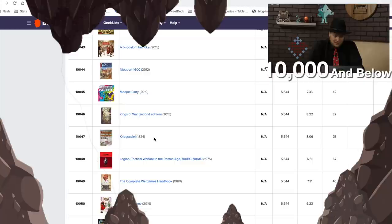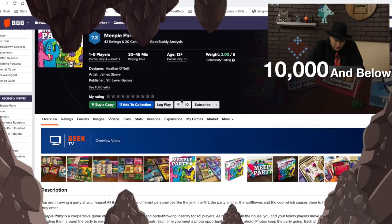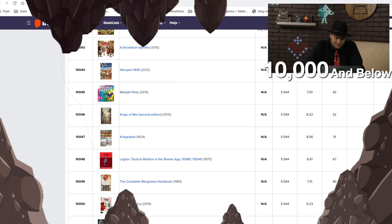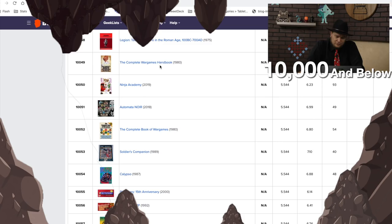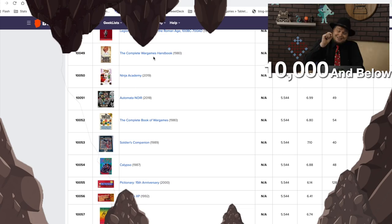Meeple Party sounds like a fun game — you're throwing a party at your house. I like the art; the people in those rooms have very specific colors. Then The Complete War Games Handbook, The Complete Book of War Games, and Soldier's Companion — it's really weird that all three of those are close together in the rankings.